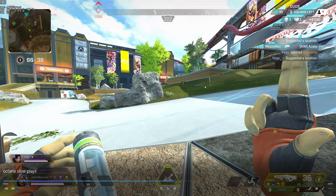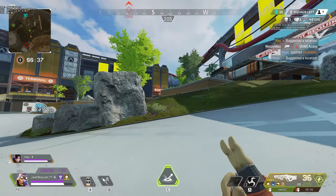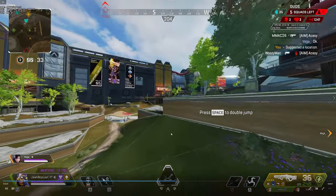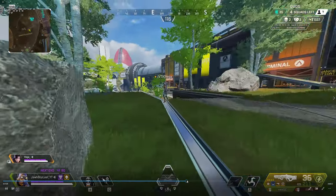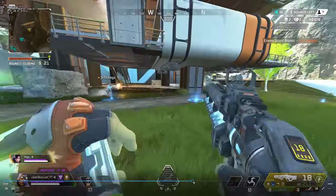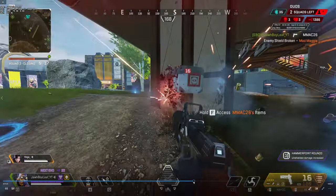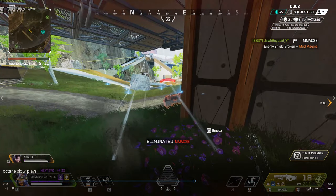We want to be the people pinching and not the people getting pinched - that's just a general gunfight tip. In order to do that, I throw my pad down, I ping so my teammate knows where we want to go, and we end up fighting all these guys in this area. So let me skip forward. We killed this Maggie here and it turned out that was the third team - now it's just us against these waterfall guys.